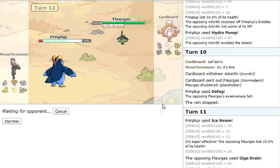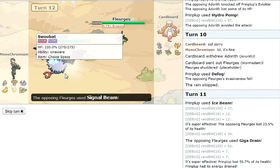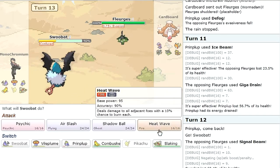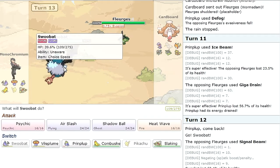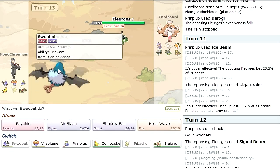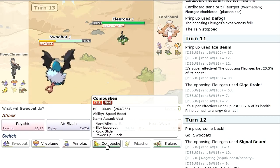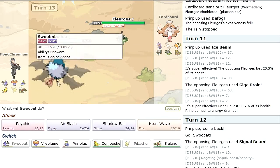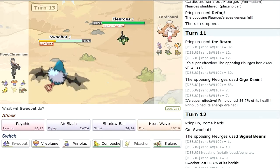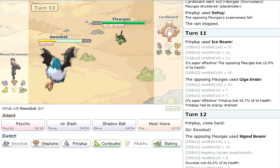I'll go into Swoobat. Normally people run Simple on Swoobat — I'm actually running Unaware with Choice Specs. That was a good play actually. I'm running Unaware with Choice Specs just in case of setup, so I don't have to worry about getting set up on. Choice Specs because it's really fast as it is and really strong — the confuse is all right.